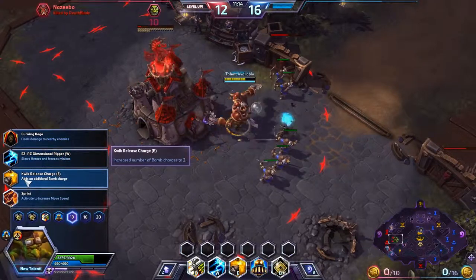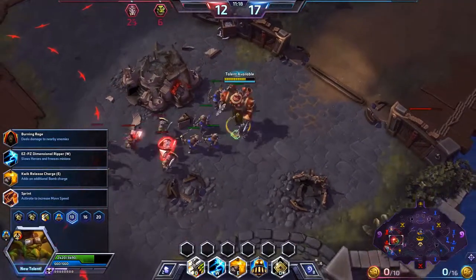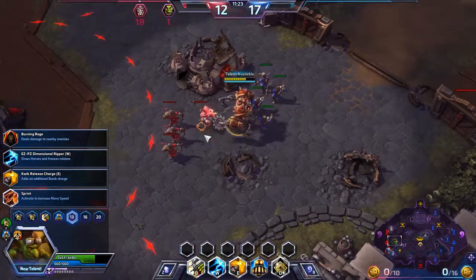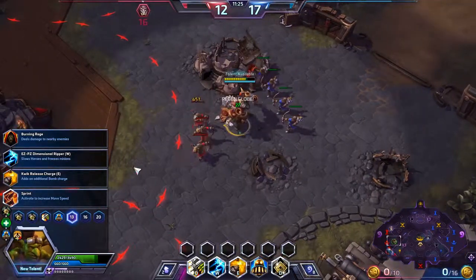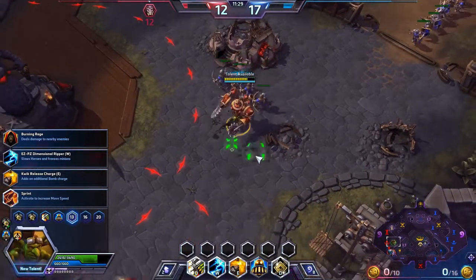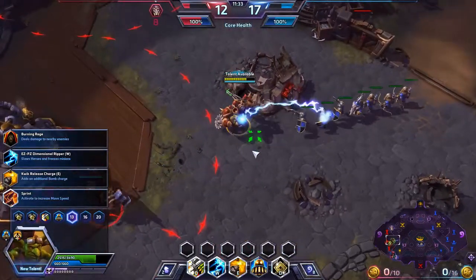Then there is Quick Release Charge, which increases the number of bomb charges to two, meaning you can now place two bombs that will both stun — it's actually quite a useful skill especially if you like crowd control. And then there's Sprint, which increases your movement speed. I personally almost never take that because I don't find myself needing it.